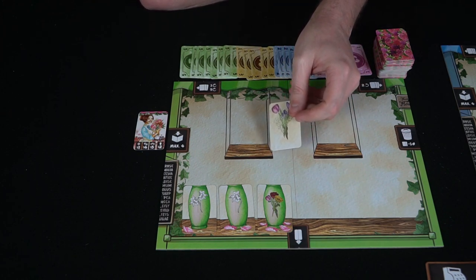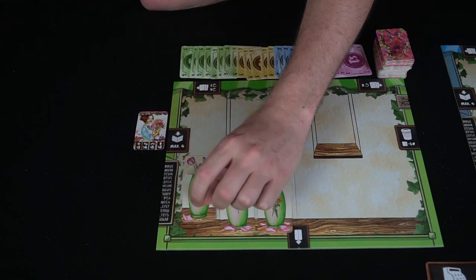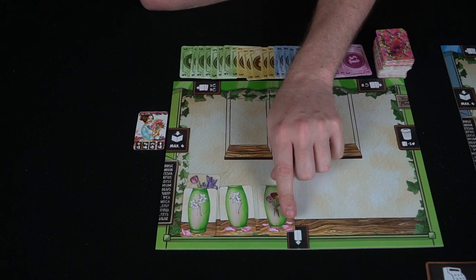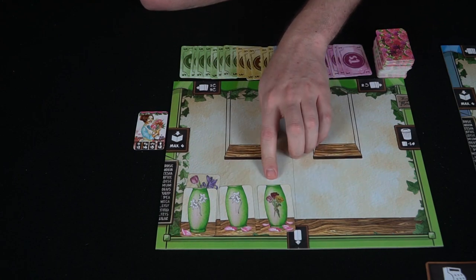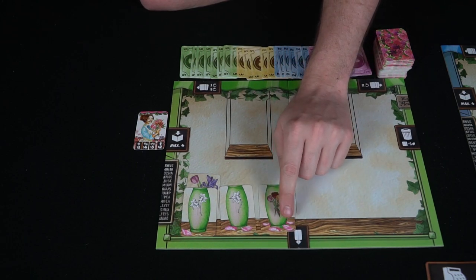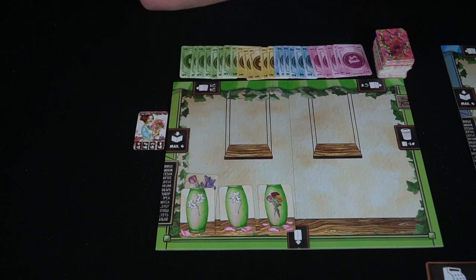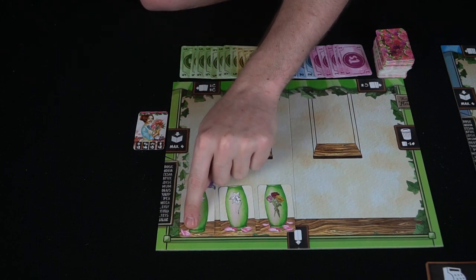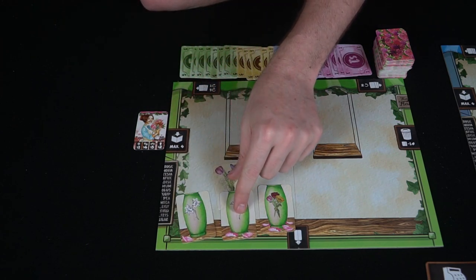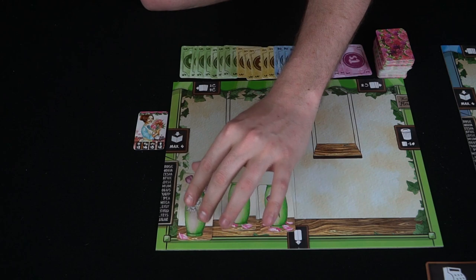If you get flowers but don't have a vase for them, put them in storage. Once you have the vase, you can place the flowers down. At the end of the game you score points based on the flower panels - you need both the vase and the flowers attached. The flowers themselves don't give points alone, but the combination scores flower power based on the number of petals. White vases are wild, meaning any two colors of flower score one point, but you must match the exact number of flowers required.